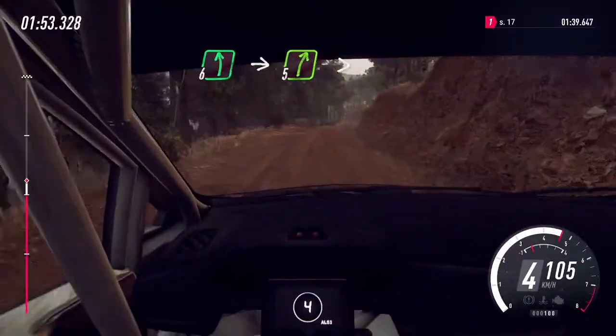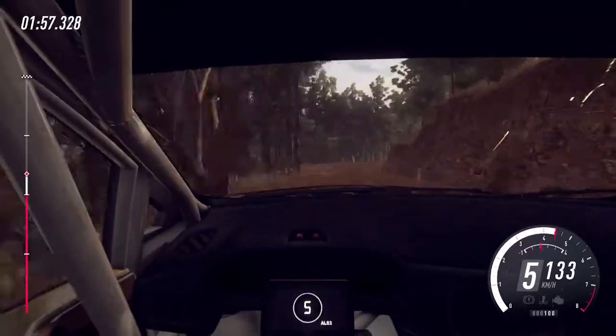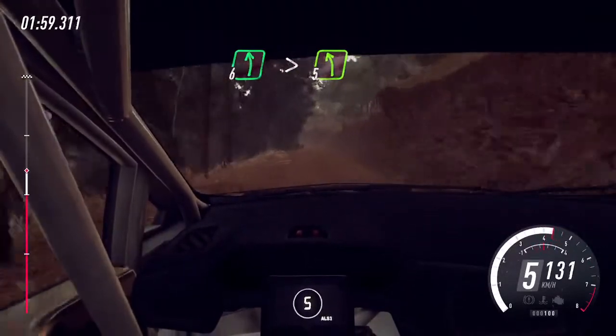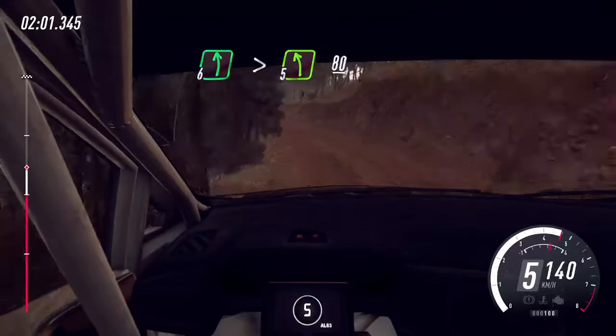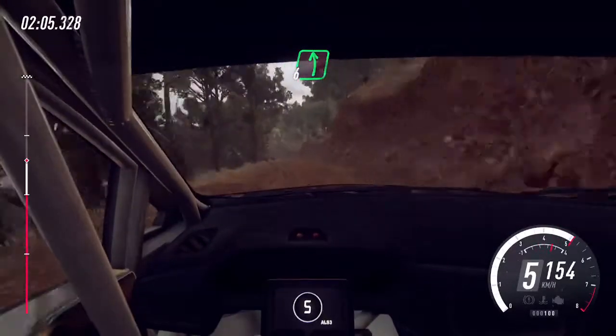Into 6 left, into 6 left, into 5 right long, tightens into 6 left long, tightens 5 of a crest. 80. 6 left to keep middle of a crest.